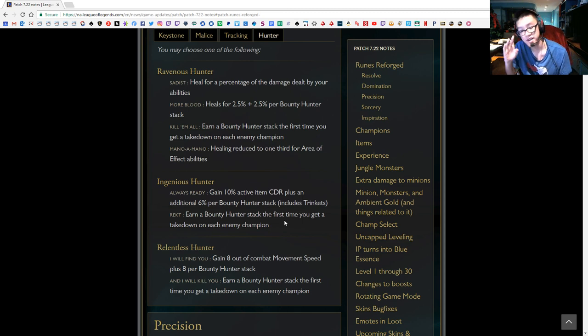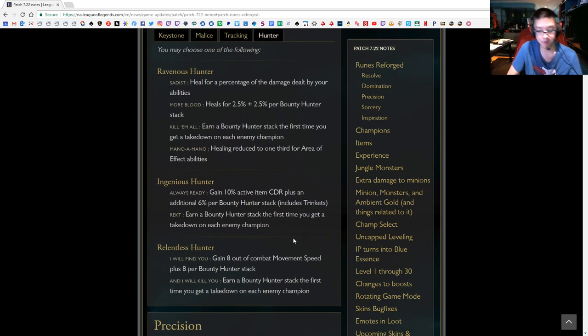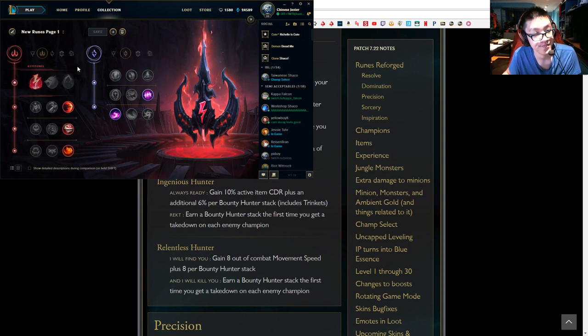The easy take for the fourth slot is Relentless Hunter, which gains 8 out of combat movement speed plus 8 per Bounty Hunter stack — you earn a stack when you take down an enemy champion. Super easy take.